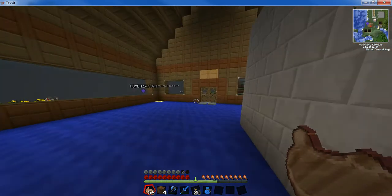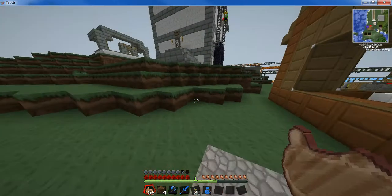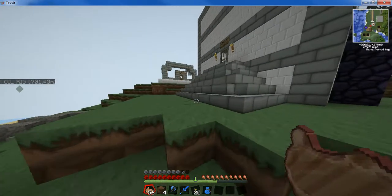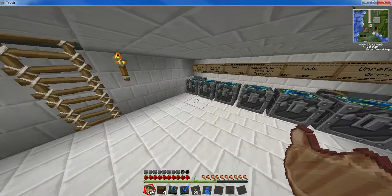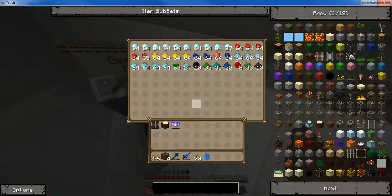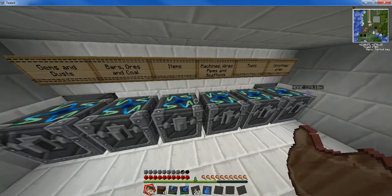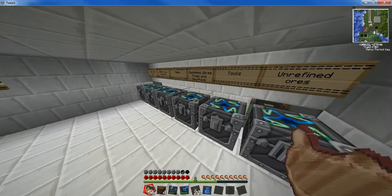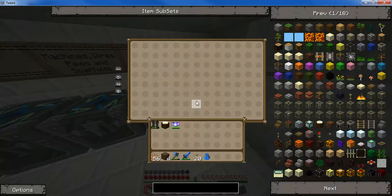And then out here, oh there's our beds obviously. Out here we have our workshop, which is where we keep all of our diamonds. The reason we've got so many diamonds is not from mining — it's another way. We've got a load of oil chests, we've got all the bars and coals and iron and stuff. And then we've got stuff like quarries and tanks, pipes and stuff. Unrefined ores as well.